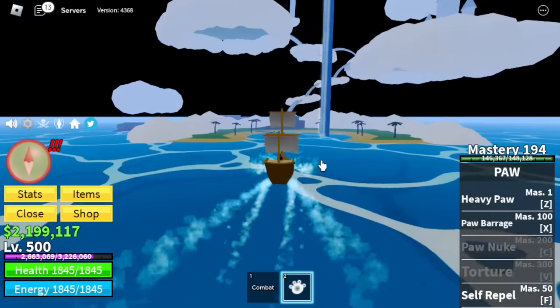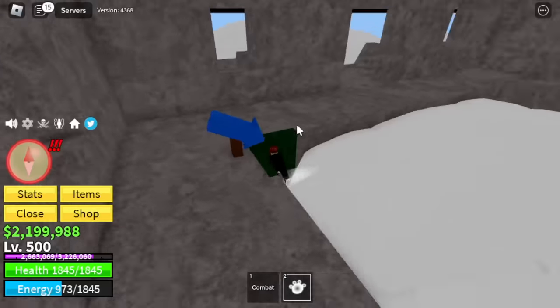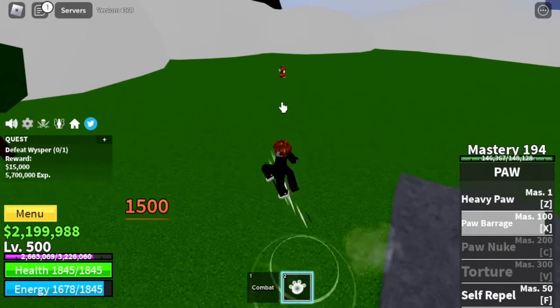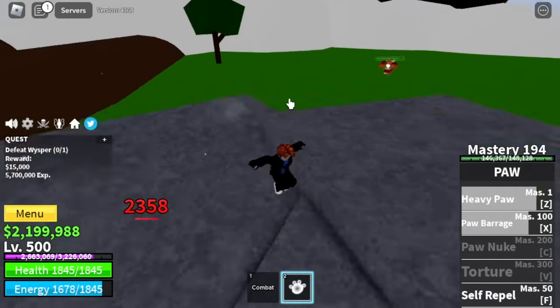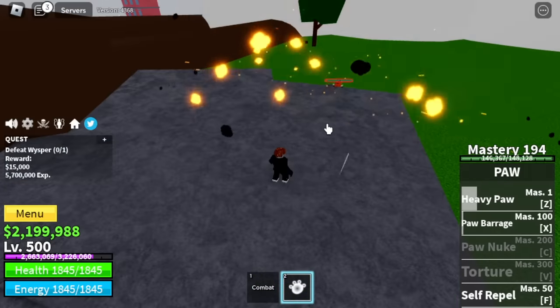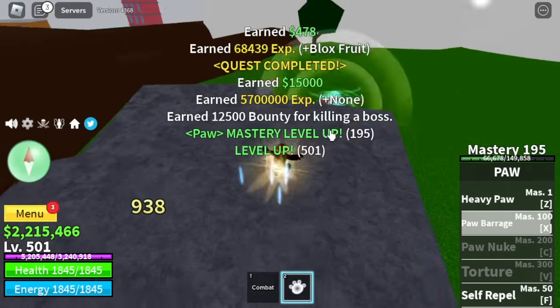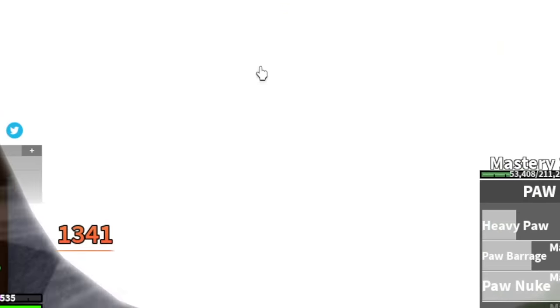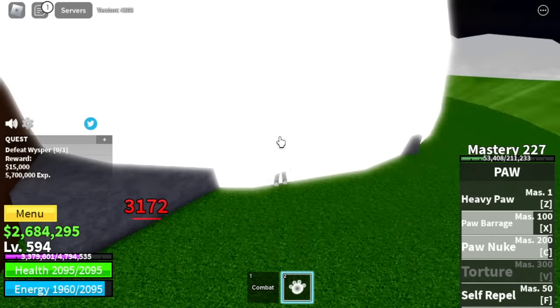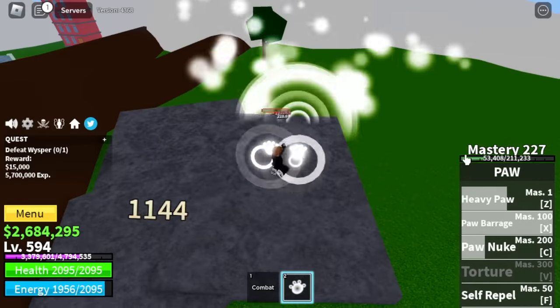After that, we are going to the Skylands — the Upper Sky. Our target is the Whisper. Beating him is easy: use the Stone Strat or High Ground. Make sure to create distance — as you can see, he cannot damage us with his Bazooka. Also, we will unlock our C skill, the Pawn Nuke at Mastery 200. Grinding will be a lot faster.